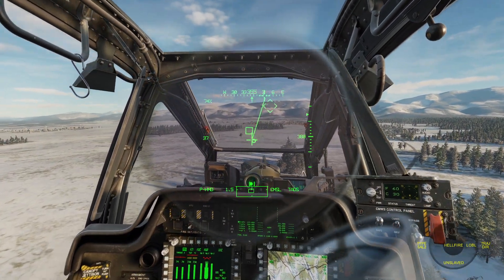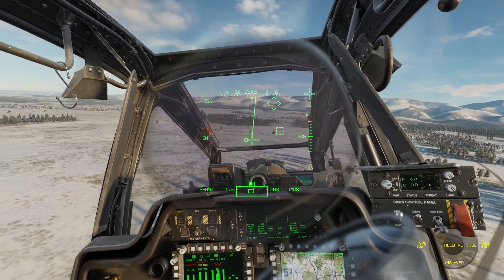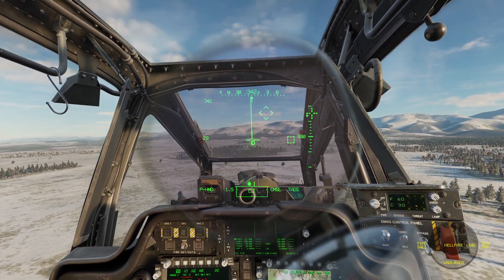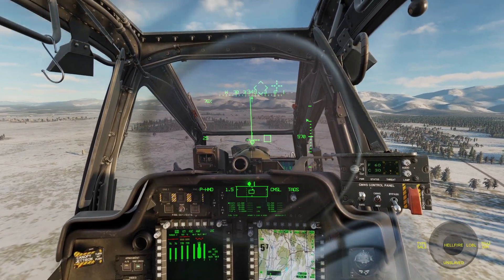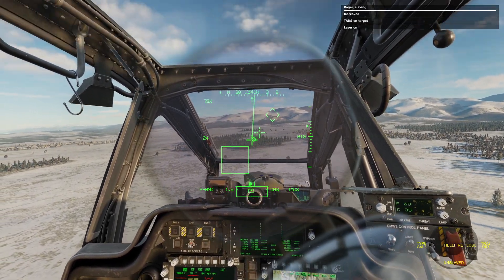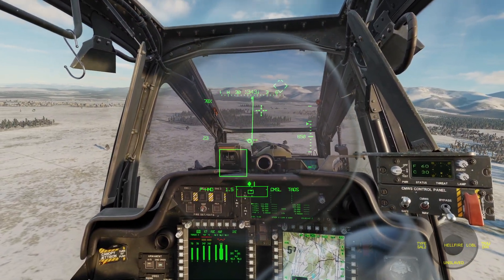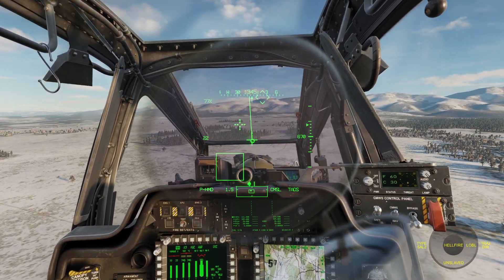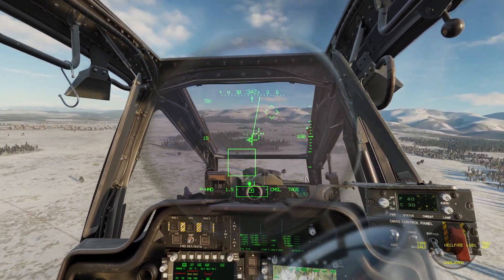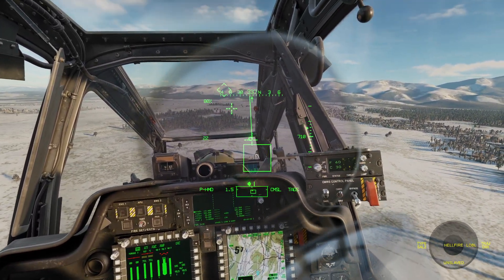The next thing I'm going to do — and you're going to have to figure out on your own where the targets are — I happen to know that they're right around in this area here in front of us, more or less just beyond that tree line. So I'm going to go helper switch up, and that slaves the TADs to wherever you were looking when you pushed that switch up. So apparently we now have a Hellfire ready to go, and George has lazed and stored a target for us.